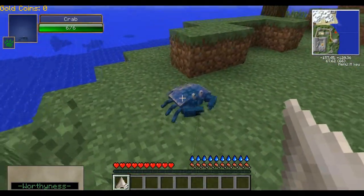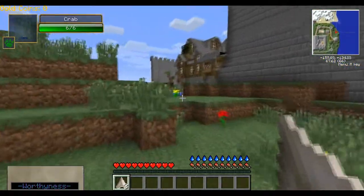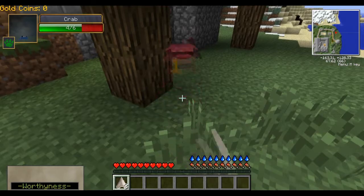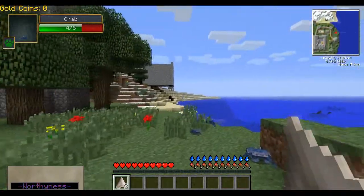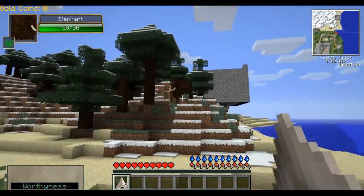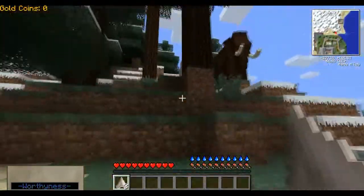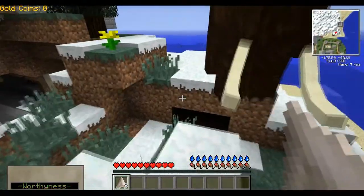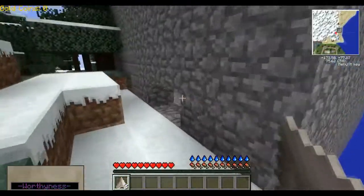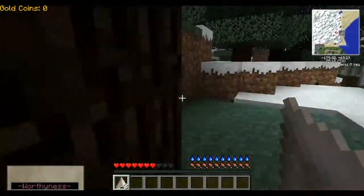I have quite a few mods in here. In the top left corner, when you look at something it tells you its health — it's pretty cool. I think it's called a damage indicator. When you hit something it shows how much damage it does. I also have Mo Creatures, that's where all these animals are from. That cobblestone structure is another mod called Castle Defenders — they spawn randomly around the world.